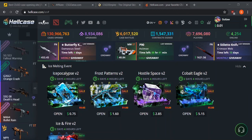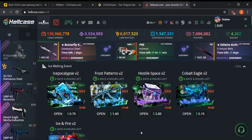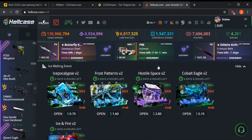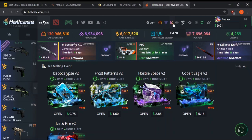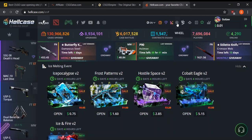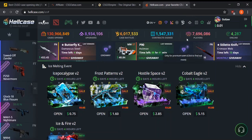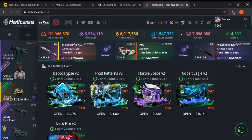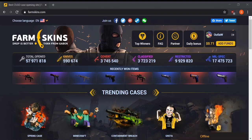Last but not least is HellCase, which I honestly think is the best CSGO gambling site right now. They always have a ton of different cases and support CSGO, Dota 2, Rust, and Unturned. They offer many game modes, regular giveaways, premium member benefits, events, a wheel feature using keys earned from opening cases, case battles, and upgrades. I just can't say enough about how much I love HellCase. To get free money on the site, click the plus button and use the code 100BONUS — in my opinion it's the number one CSGO case site out there.